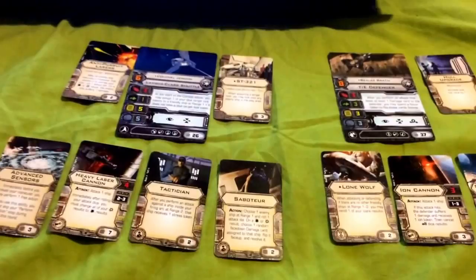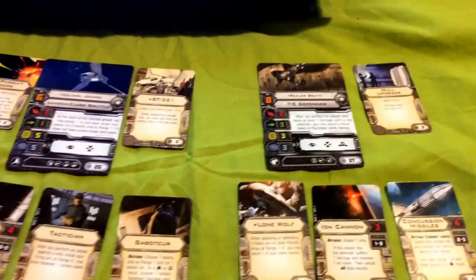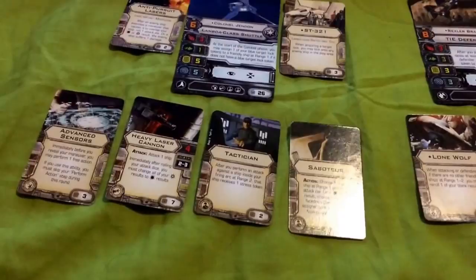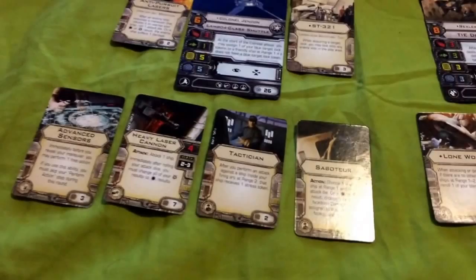I'm going to call this build the Forgotten Aces pack — because Rexler Brath was the first pilot to train and fly the TIE Defender as a test pilot, and later became a leader of Onyx Squadron. And Colonel Jendon, while he wasn't really a front-line pilot, was a co-pilot whose shuttle carried Darth Vader to the second Death Star while it was under construction, so he could inspect personnel and check on progress.